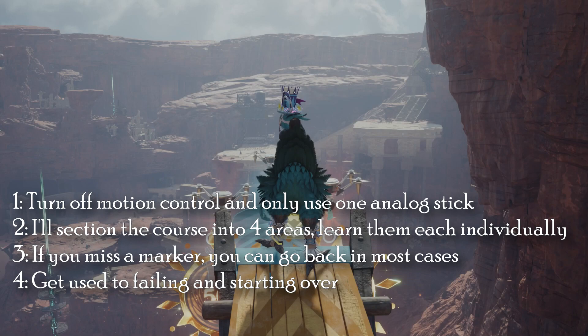What's up everybody? Here are some tips that can hopefully help you with this Chocobo Gliding awful, awful mini game. Turn off motion control. I'm going to break this down into four areas and you should learn each one individually — it's probably the easiest way.